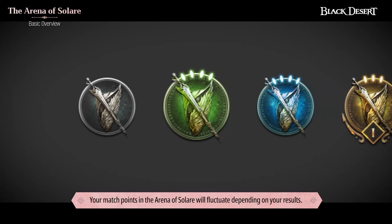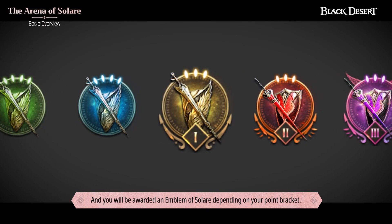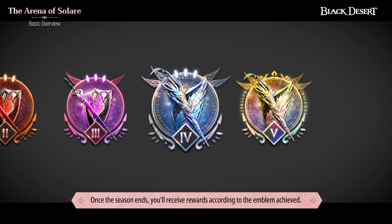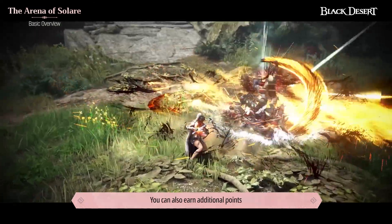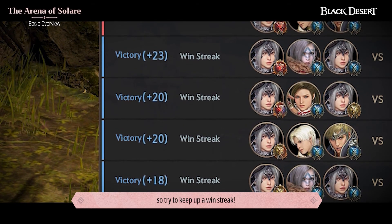Your match points in the Arena of Solari will fluctuate depending on your results, and you will be awarded an Emblem of Solari depending on your point bracket. Once the season ends, you'll receive rewards according to the Emblem achieved. You can also earn additional points for winning consecutively, so try to keep up a win streak.